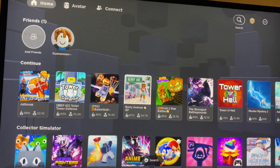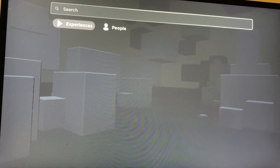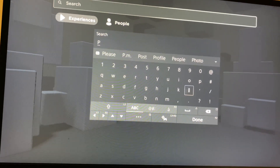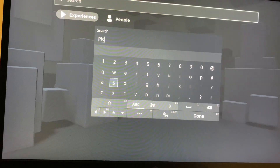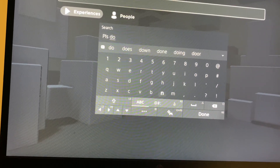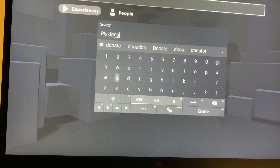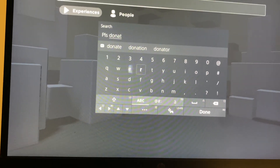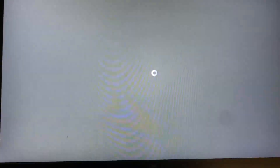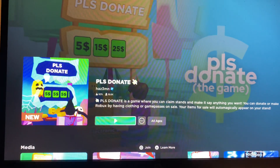The first thing you're going to do is go to the search bar on the top right, then type in the name — it's PLS Donate. Also make sure that you're underneath Experiences and not People, because you don't want to search up a person, you want to search up the game. And yeah, there we go — PLS Donate.